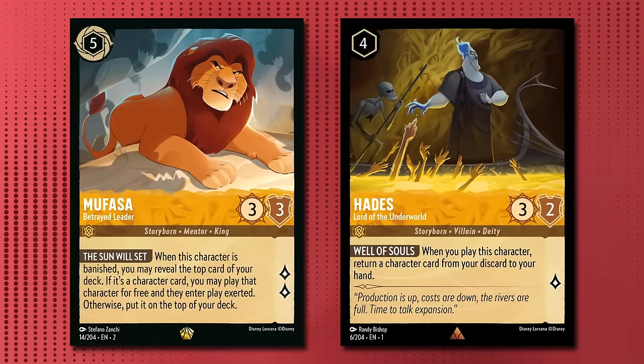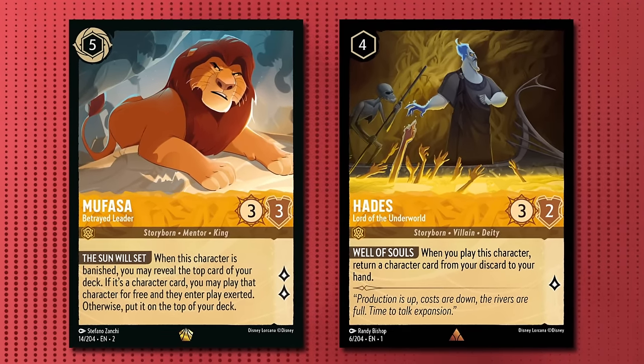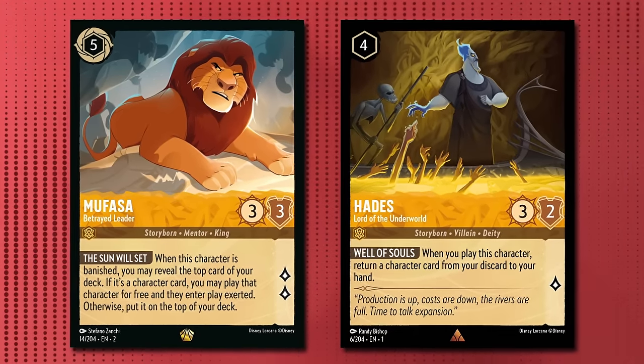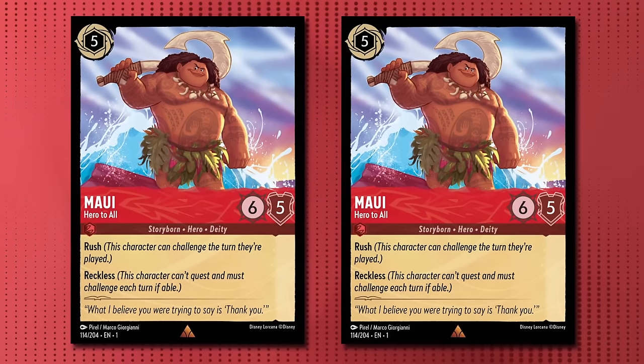Off a Mufasa hit you can even pull back the Mufasa that was just banished, which can be super frustrating for your opponent. As for removal, we see a very different build philosophy that focuses on cards that have value as Mufasa hits through their passives and on-play effects. We see a drop to 2 Maui, as he's great for dealing with locations but feels pretty bad off Mufasa.